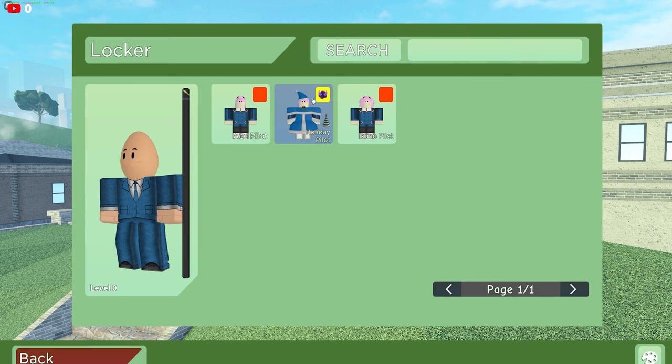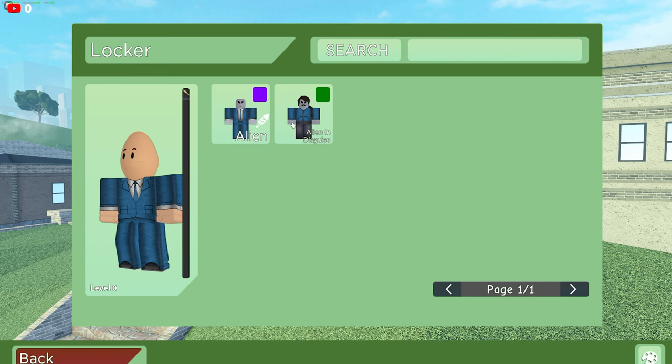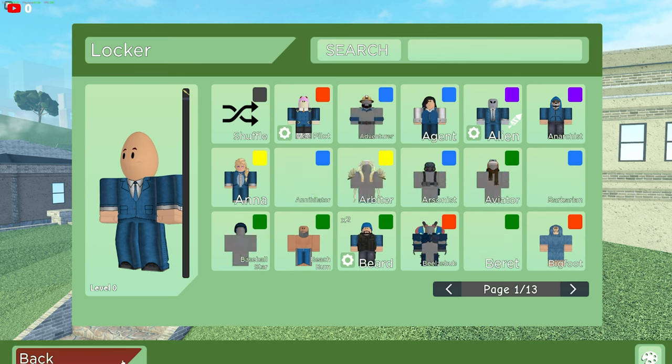So firstly we have Ace Pilot — he actually only has the same one that I have. He does have Ana, Arbitar, Bigfoot from the previous event, and the OG Alien, which is overall really cool. He has the OG one.